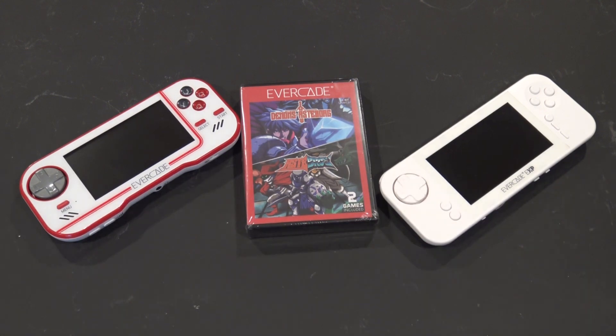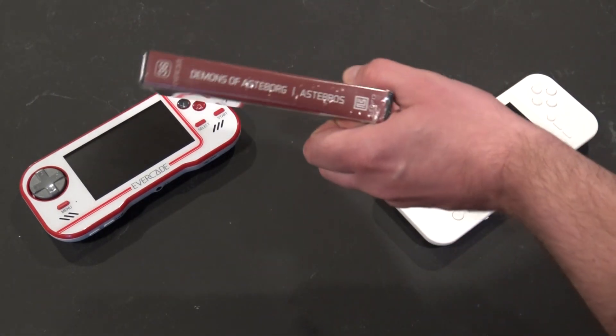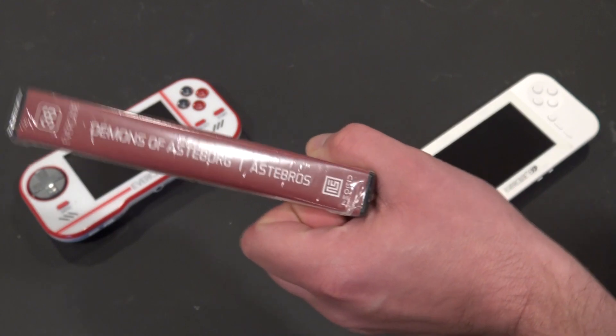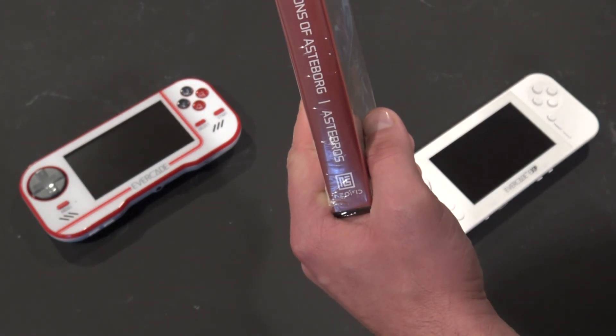We're going to plug it into our portable, and then we're going to put it into our Evercade Versus, do the one credit game, and just check out the two games here and see what modern classics they truly are. Like I said, we have two different games here on the Evercade — 16-bit games, it says. We have Demons of Asterberg and Asterbros. Neo FID is the publisher. This is number 36 in the Evercade console collection.